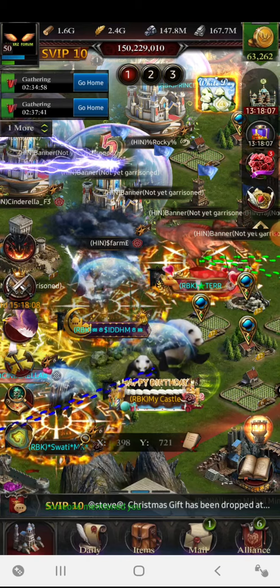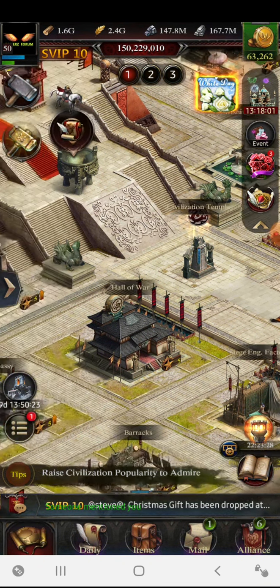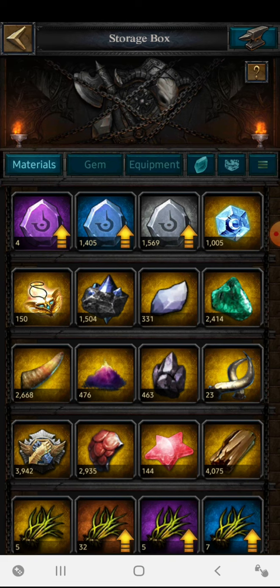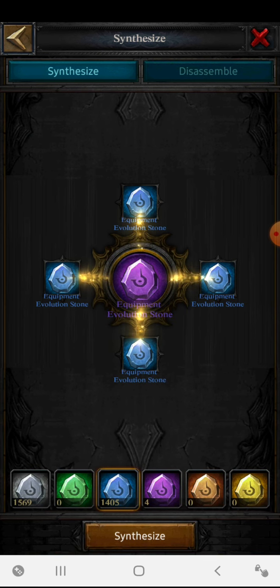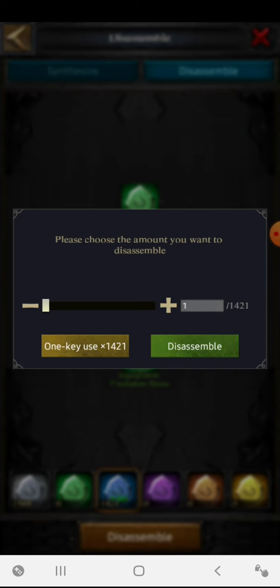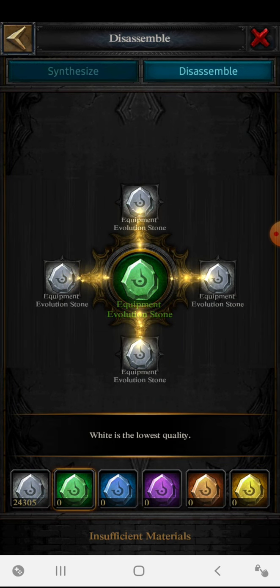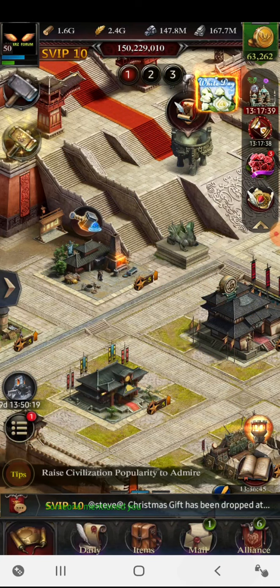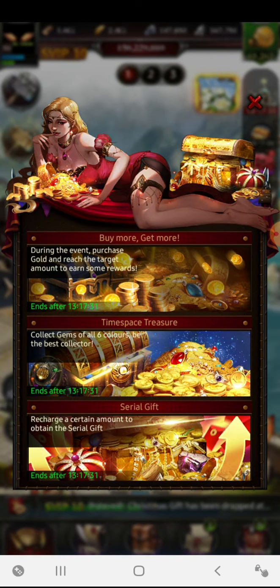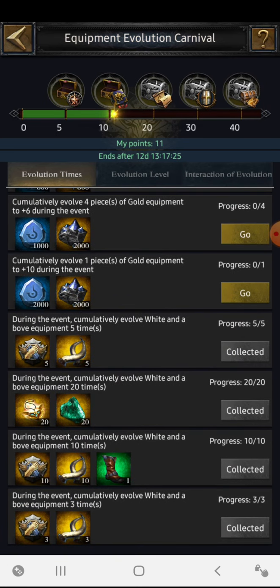The first thing you have to do is go to the blacksmith section, open your storage board, and whatever amount of evolution stones you have, disassemble them all down to the lowest quality — white quality. I only have the white, lowest quality, and that's why I converted all my evolution stones to white quality. Now let's come to the event and read carefully what's written.